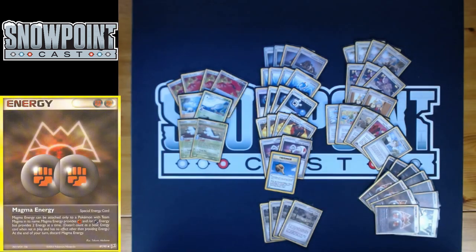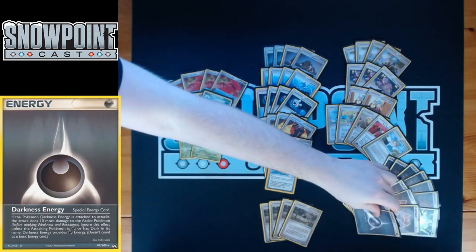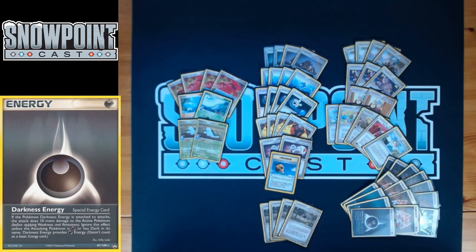You play four Magma Energy — probably the most overpowered energy in this deck. It counts as two Fighting energy, but unfortunately gets discarded at the end of the turn. Being able to take a quick Pulverize KO with it can be super clutch. Combined with Special Dark, you can swing for 100 or more from a basic Pokémon — really solid even with the discard requirement. You also play four Darkness Energy, which just lets you hit for more damage, and enables that cool combo with Team Magma's Technical Machine.